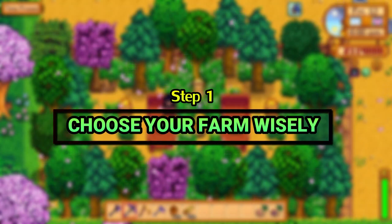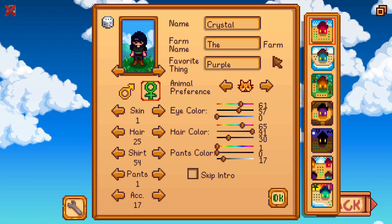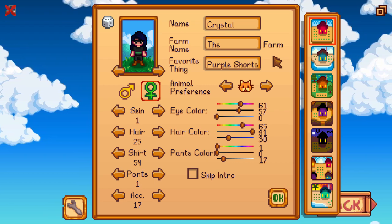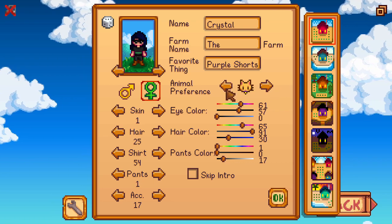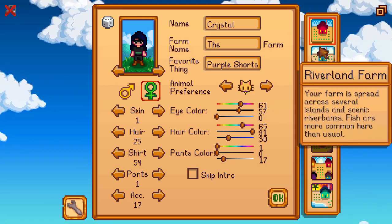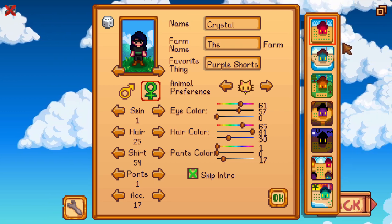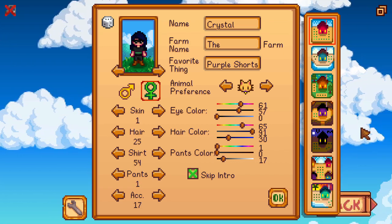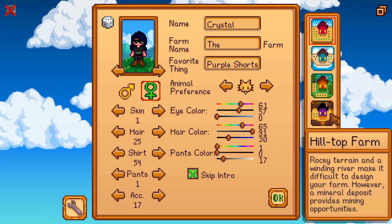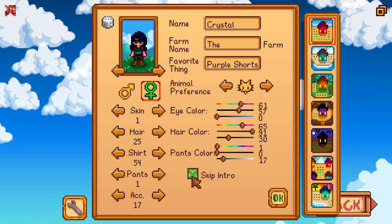Step 1: Choose your farm wisely. There are numerous different options to choose from. If you're playing Stardew Valley for the first time, or you are a type of player who loves to work on your farm's beautification, then I would recommend you go for the standard farm or the forest farm. But if you've played Stardew Valley dozens of times and you're looking for something new, then I would recommend either the beach farm or the hilltop farm. I'm choosing the standard farm for this video because it is my all-time favorite.